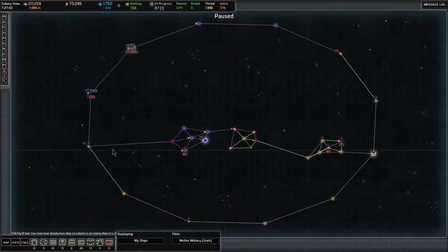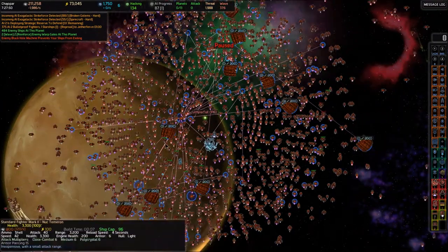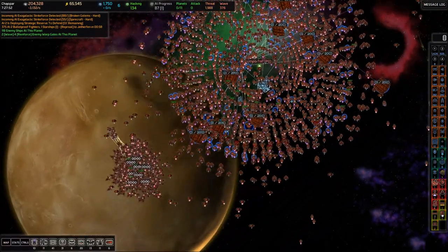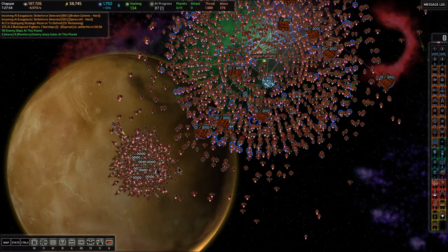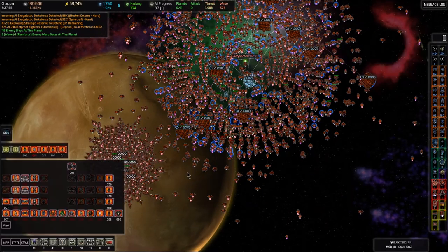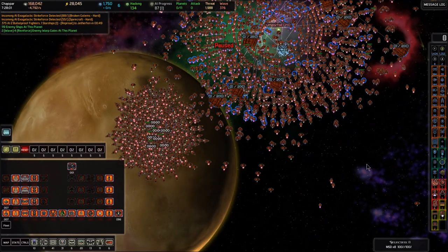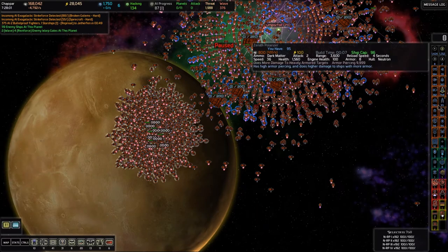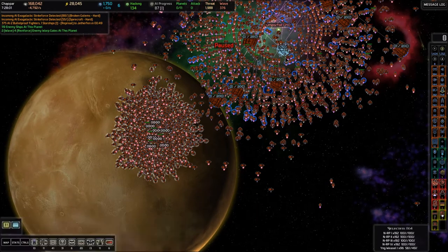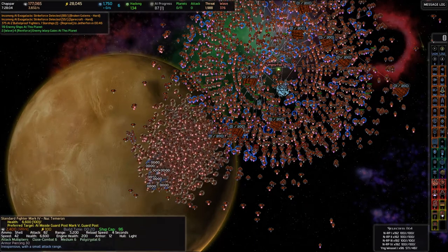So we're going to go back out here to Chejapar now, and we're rebuilding all those rail pods right here. As soon as those rail pods are complete, we'll just watch it — it'll just take a few moments. Once they're all back up, we're going to grab the rail pods and the weasels, ask them to sit right on top of the gate, and then we're going to do that again.